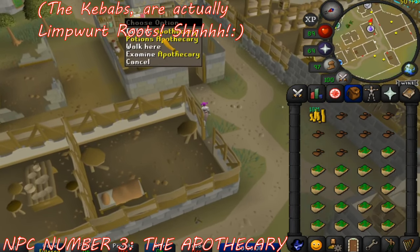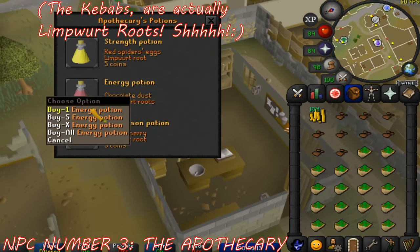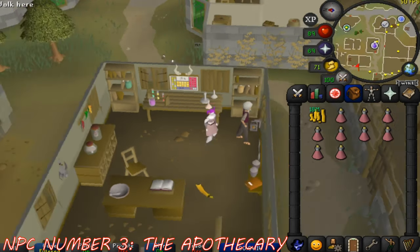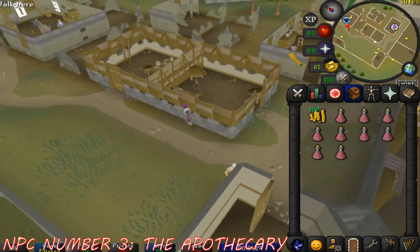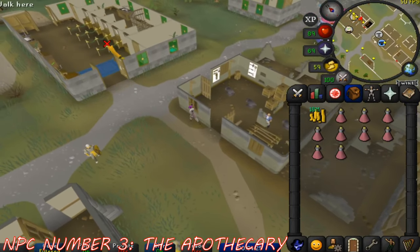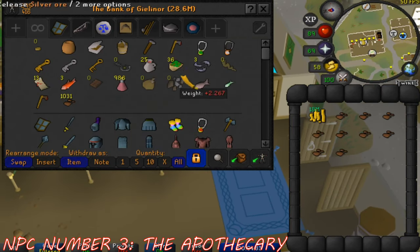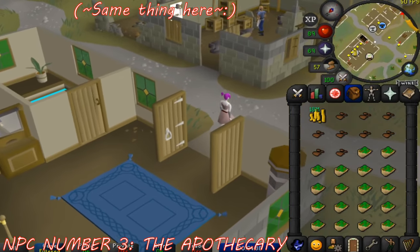He can also make energy restore 4 potions by giving him 2 Limpwurt Roots and a Chocolate Dust, which are useful when smelting iron plate bodies or doing crafting runs to regain run energy. Being able to run longer is great for XP gains, particularly during grinds when your clan wars teleport is on cooldown. The Apothecary can also make anti-poison 4 potions by giving him a Limpwurt Root, Cadava Berries, and 5 GP, though these are seldom made as few creatures in free-to-play cause poison. He also plays a role in the Romeo and Juliet quest, helping you earn 5 easy quest points.